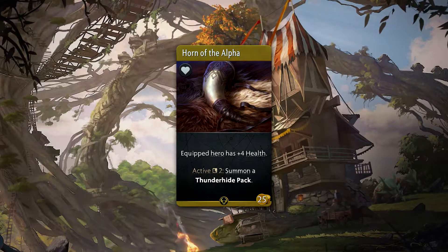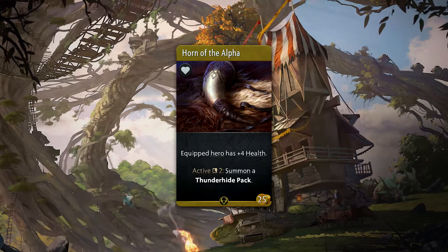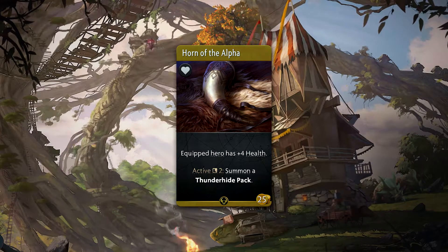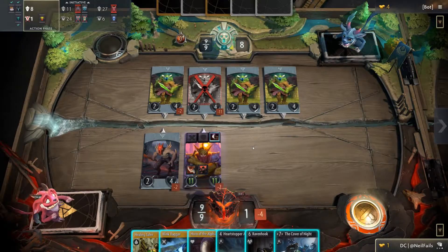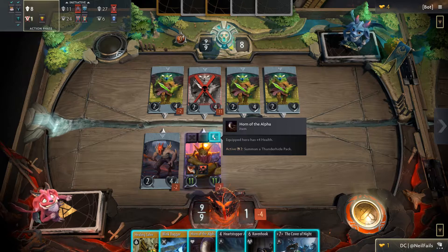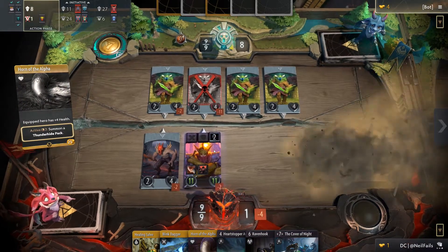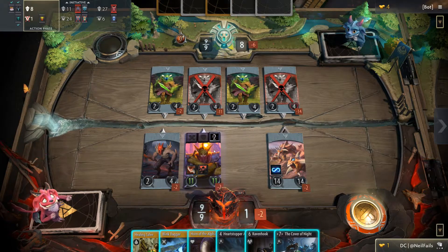Horn of the Alpha is a 25 gold rare accessory which passively provides plus 4 health and sports an active ability with a 2 round cooldown. When used, it will summon a Thunderhide Pack into your lane. That is a 14 attack and 14 health creep with 6 siege. This is probably the most popular item for any gold creation decks and is considered the ultimate finisher of any item in the game.